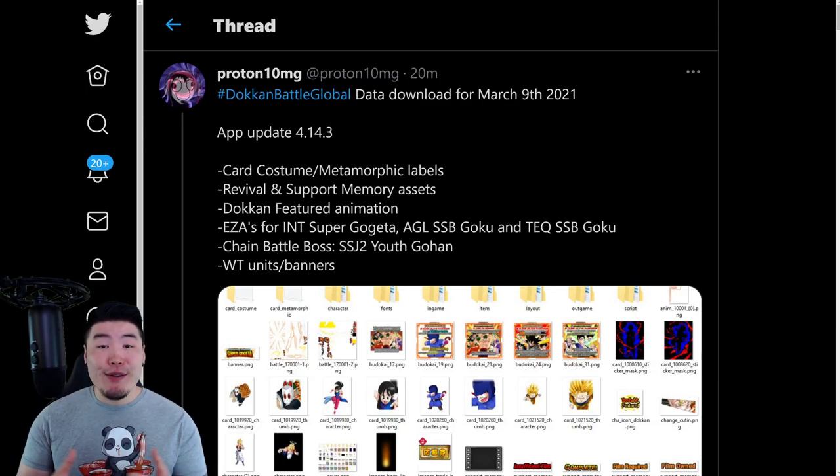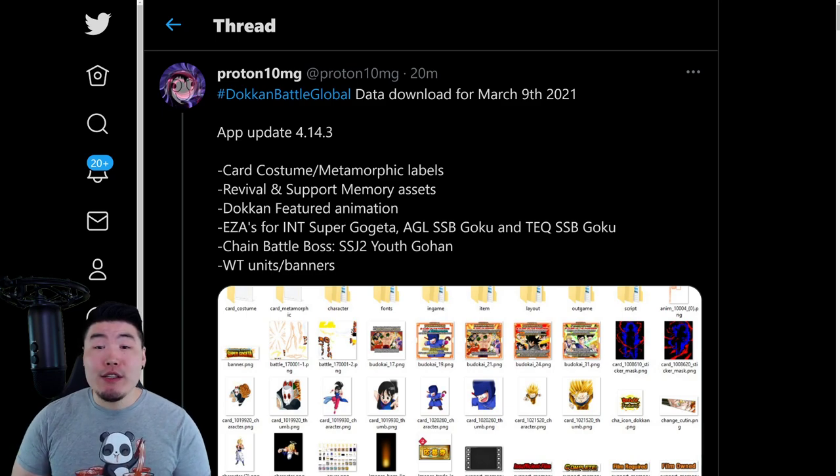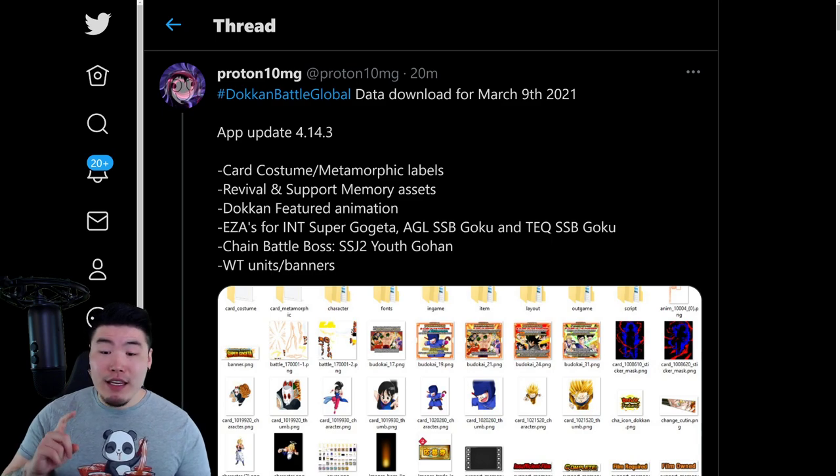Hey, what's up guys? Welcome back to another Dokkan Battle video. Global just got a new data download this morning, and with this data download we got a bunch of new assets related to the upcoming World Tournament, which is starting in about 2-3 days from now, the new Extreme-Z Awakenings which are technically already available, the next Explosive Chain Battle boss, update 4.1/4.3, and also a few assets related to the 6th Anniversary. In today's video we're going to check all of this stuff out together, so let's jump right into it.